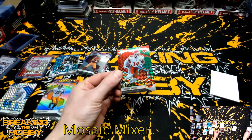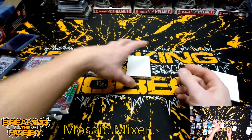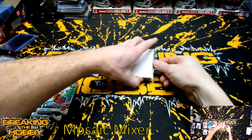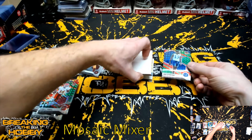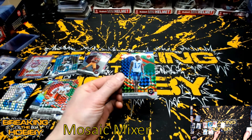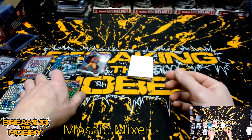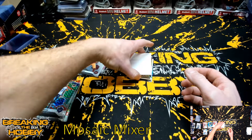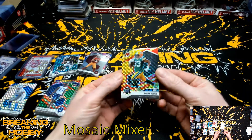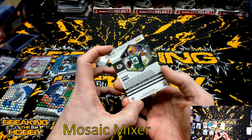Got a Jeff Okudah, Detroit Lions Mosaic. Got a Cornell Powell — one in every freaking case I've seen this dude. Oh, we got a Peacock! Got a Mike Strachan, Indianapolis Colts — not numbered. Got an Aaron Jones, Green Bay Packers, 49 of 80.